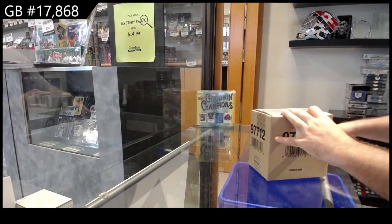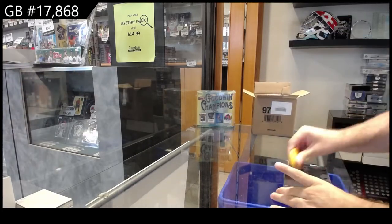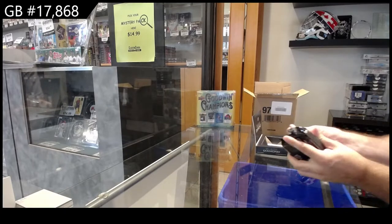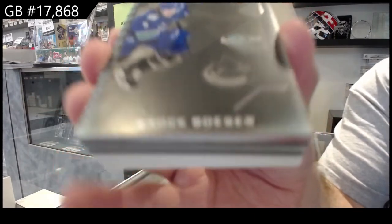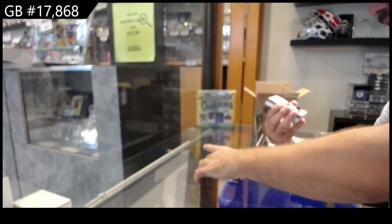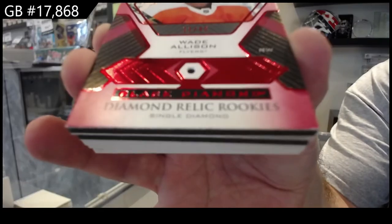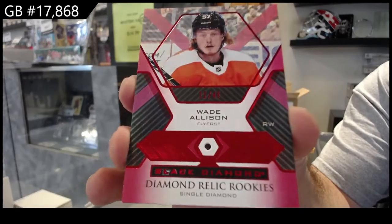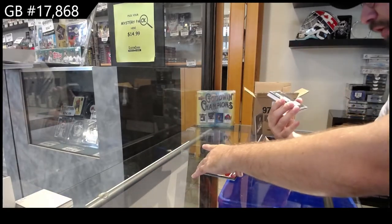Here we go, 17,868 diamond. Let's see how we do. For the Vancouver Canucks, Brock Boeser 349. We've got number two 49 diamond for the Philadelphia Flyers, Wade Allison — number two 49 diamond.